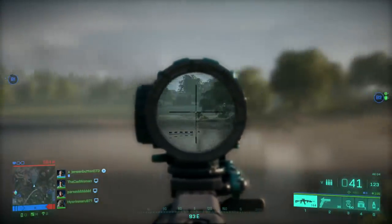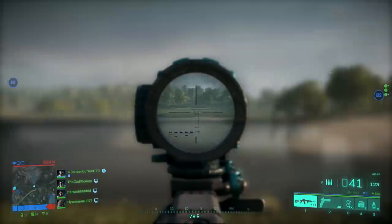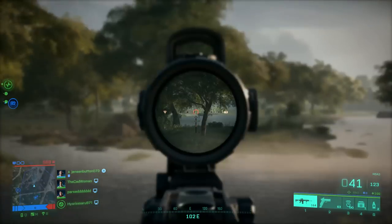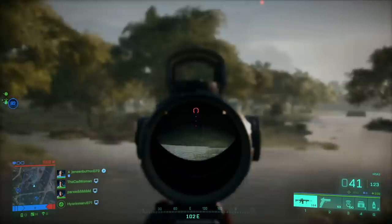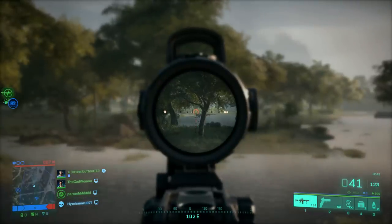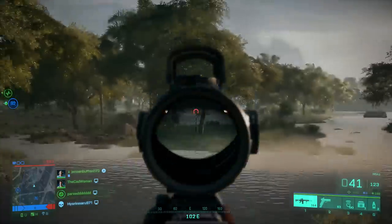Especially on assault rifles, variable scopes work really well since you constantly switch between close quarters and long-range combat, and they are much easier to adapt to those situations than changing scopes with the plus menu. To toggle between the two optics of hybrid or variable zoom scopes, aim down sights and press F on PC or right stick on console. If you've changed your button mapping on console, you may need to press B, circle, or whichever button your melee attack is bound to.